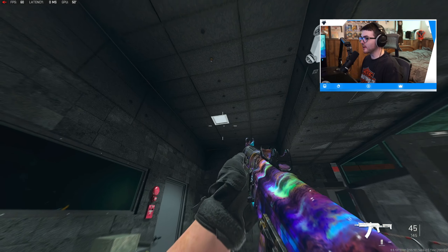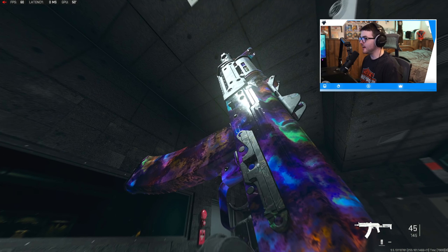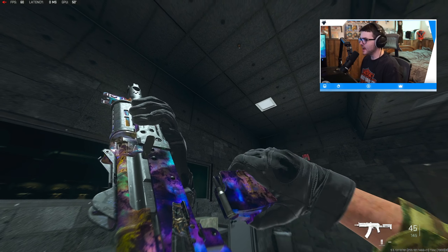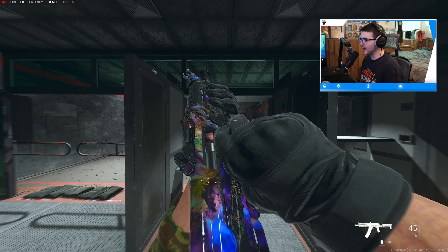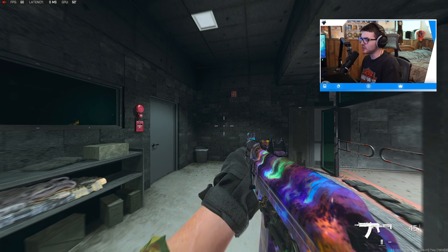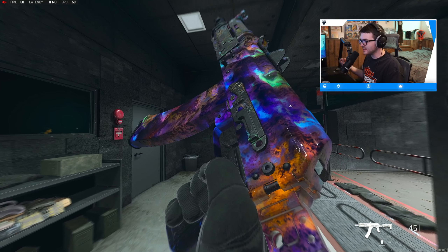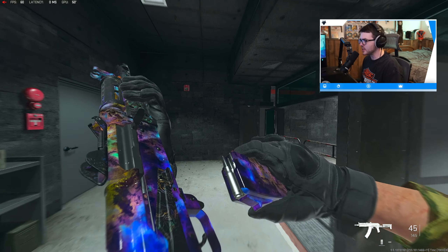Checking out the camo here in the firing range — I think it looks pretty good. I have my graphics turned down a little bit, but either way I think it still looks okay. It could honestly look more vibrant, or maybe the animation could move faster, which I think they announced they will be changing for this camo.